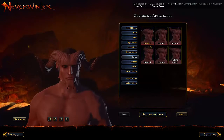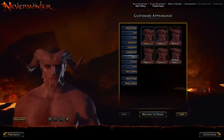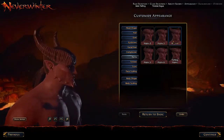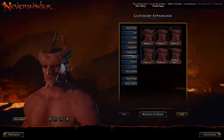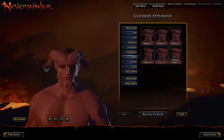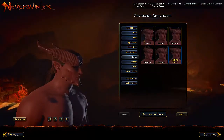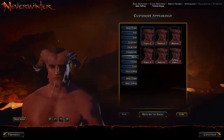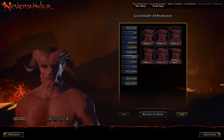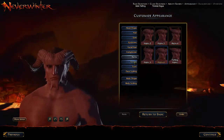Horns — apparently we have a few choices here. Horns two, horns three, horns five — that's kind of crazy. Broken horns, and tiefling horns. I thought they were all tiefling horns, what the hell's up with that? I like being a little rugged, so I'll have one busted horn.